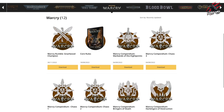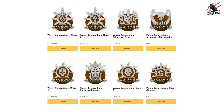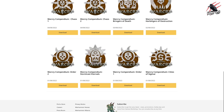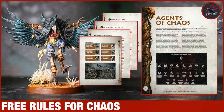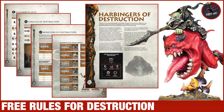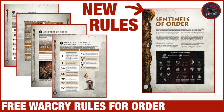On the Warhammer Community download section, you'll find not just the core rules, but also the Warcry Compendium for Chaos, Death, Destruction, and Order. You get the rules for every single faction you can play — how cool is that? Especially if you already play Age of Sigmar and have the models. I did separate videos covering each of these PDFs in great detail, so check those out if you want to dive deep into what's included.